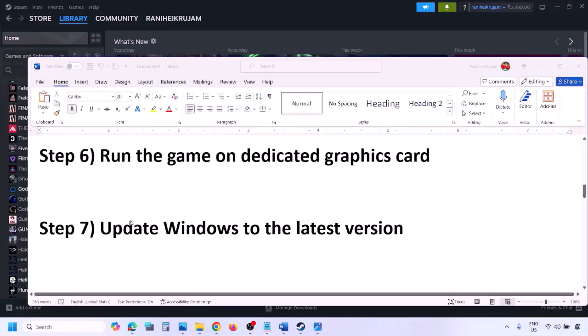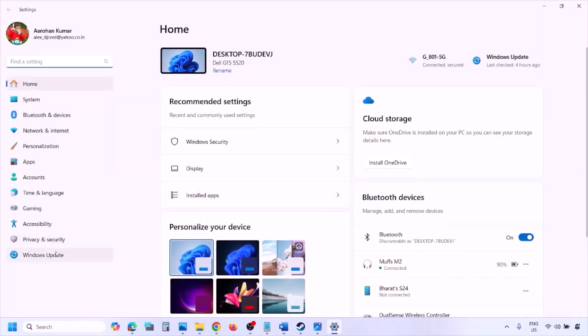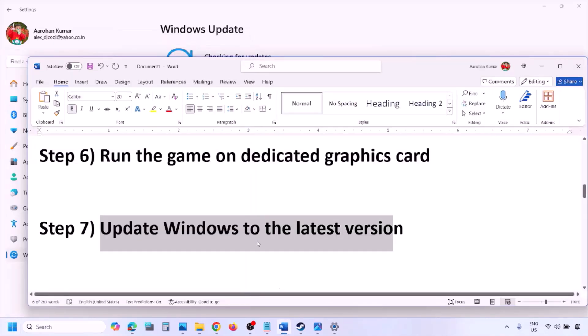The next step is to update Windows to the latest version. Go to Windows Settings, then Windows Update, and click Check for Updates. Once all updates are installed, restart your computer, and after the system restart launch the game and check.